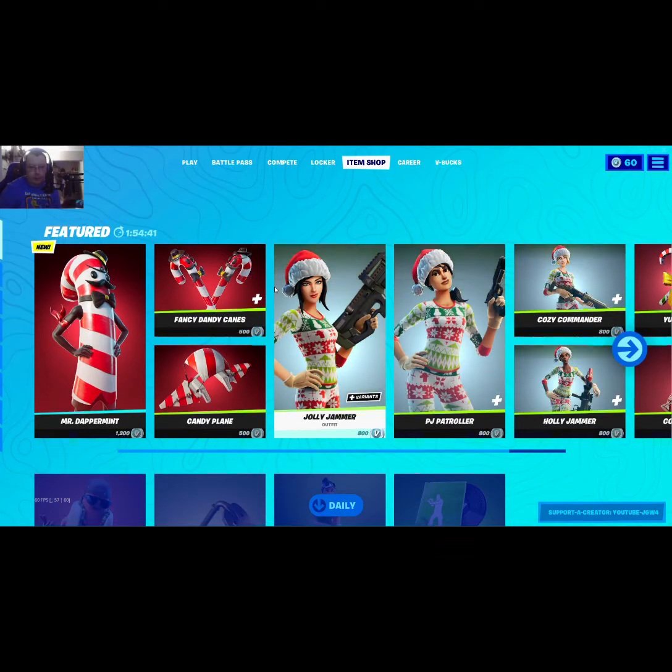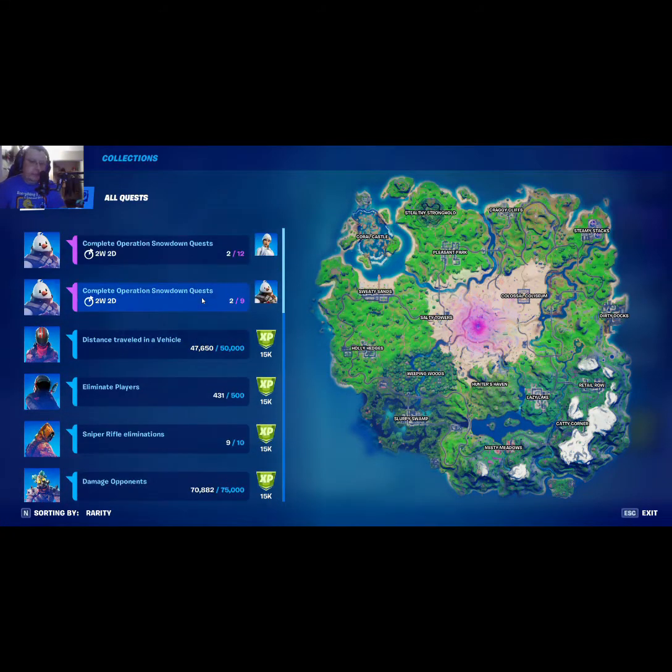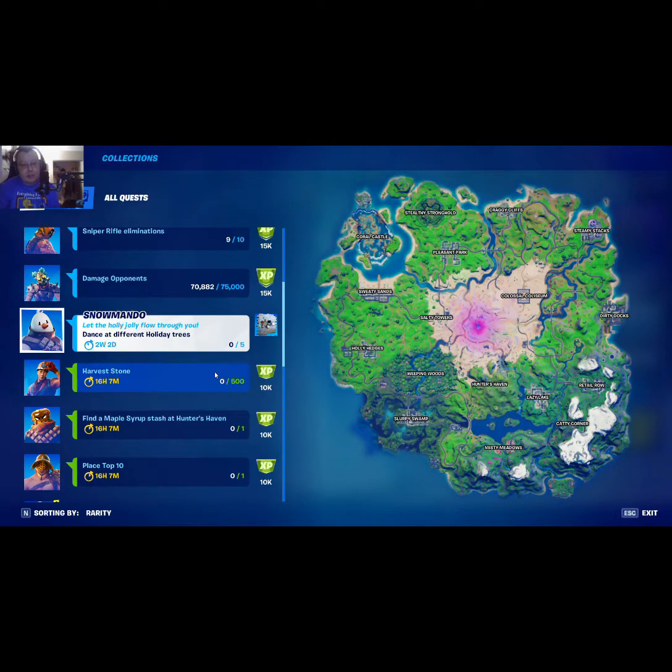Welcome back, JGW4 here broadcasting with the new Snow Mandu quest. You have two weeks to get these done — it lasts till January 5th. You get free prizes every time you go through them; this free prize is a spray. If you get them all done you get a new character, and if you make it through all 12 weeks you get two new characters. The first nine quests came out yesterday. This one says 'Let's have the holly jolly flow through you — dance at different Christmas trees.' It needs five Christmas trees, and there are only five this season on this map.